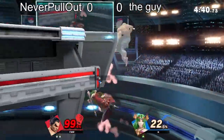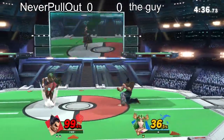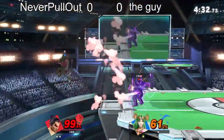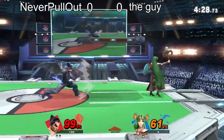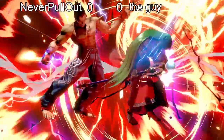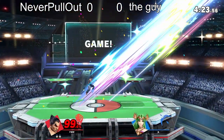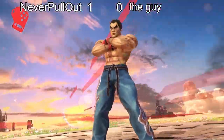Back throw off stage, but Kazuya does have a good vertical recovery. He cancels up through the platform — oh, just misses. He gets the crumple again. That was a really dominant performance from Kazuya. He goes 1-0 in this set.